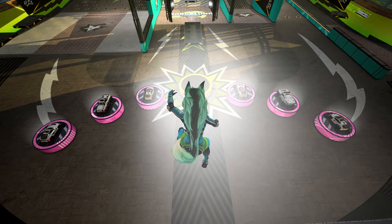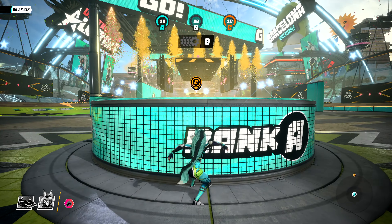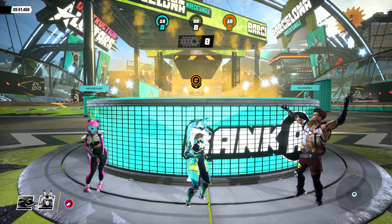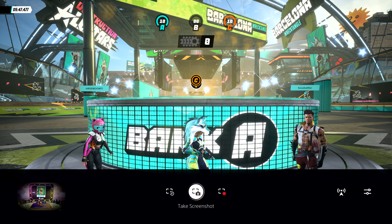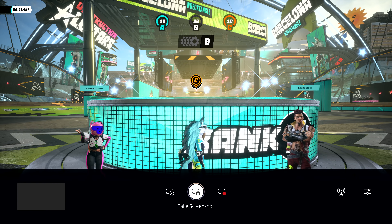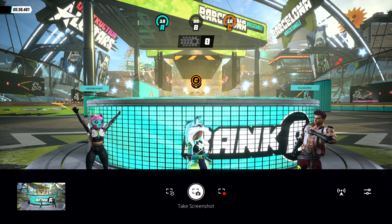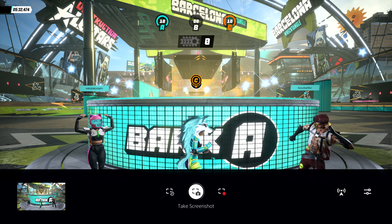We don't have time to play a full match today, but I do think we have time to take a quick photo. To do that, I'll just tap the Create button on the DualSense controller. PS5 is always capturing recent gameplay. But when you compose a shot, even using in-game photo mode, you can capture a high-quality screenshot. This optimizes capturing the moment, letting you review and choose to share later on. Screenshots and video can be captured at up to 4K on the PS5 console.